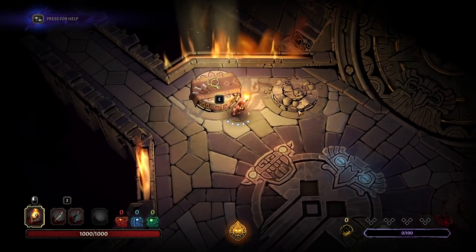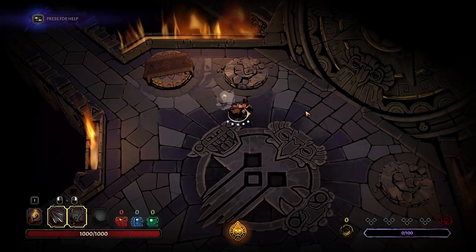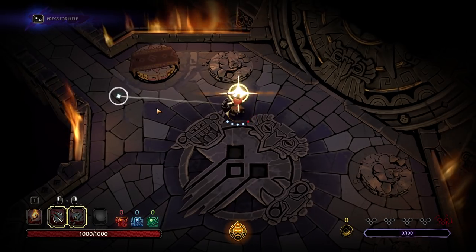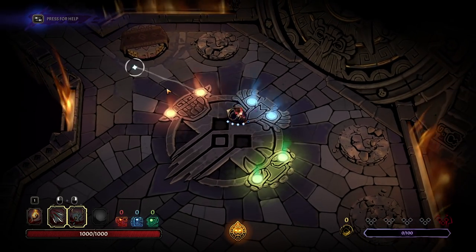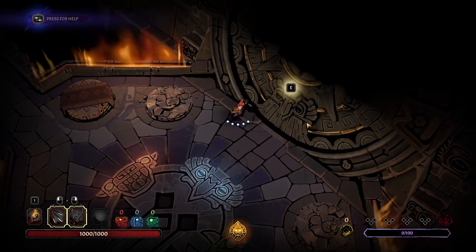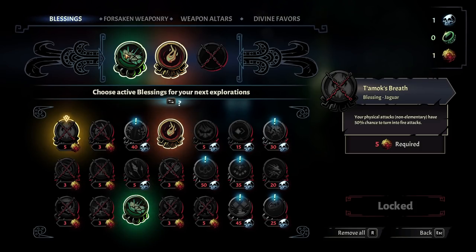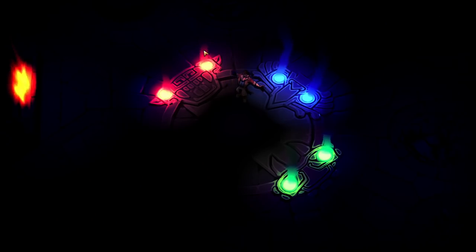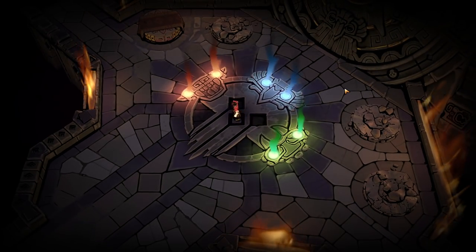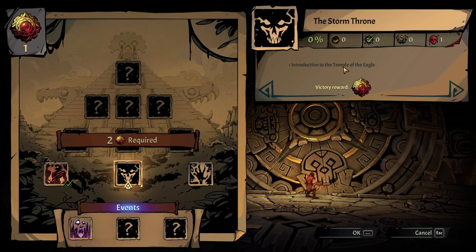Hello everybody, welcome back to more Curse of the Dead Gods 1.0. So we do get both of these — throwing daggers and a whip — as our starting weapons of the day. We've got our meta progress stuff up and online, a little bit of extra gold to start with, we take less damage when we are in the light, and we get a free re-roll on every run.